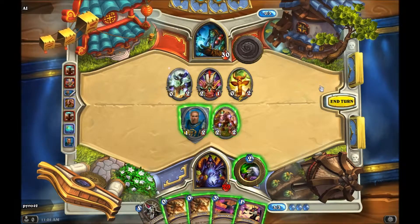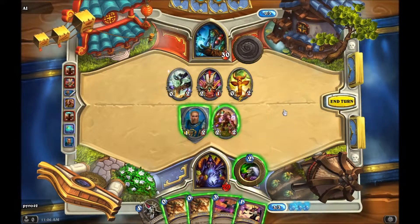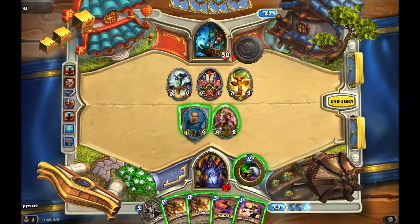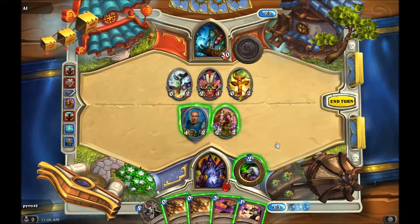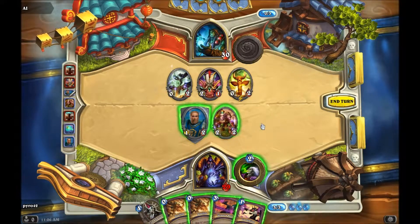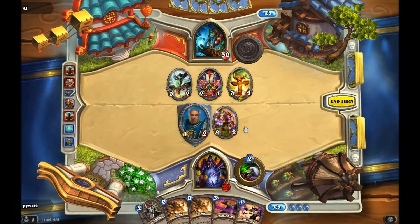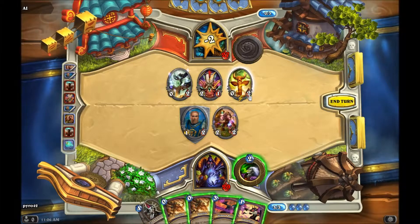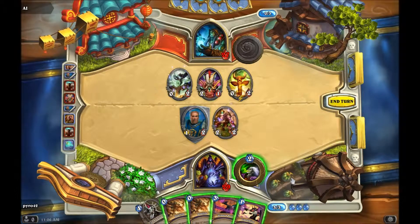Deal five damage straight up - okay, it's not to a minion, that's to a minion. I'm gonna save these until I get some more spell power. I want to save that, I definitely want to save that. I probably should have gone after one of those two totems, but oh well.